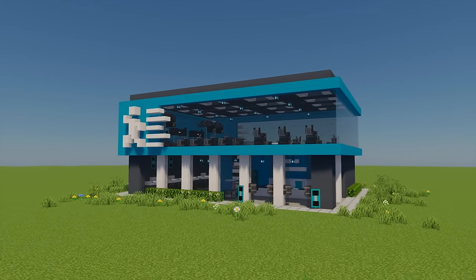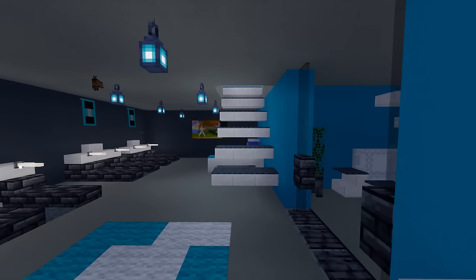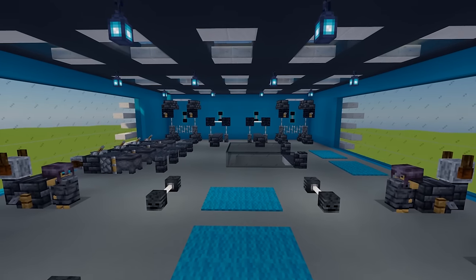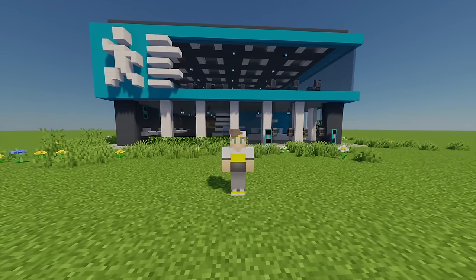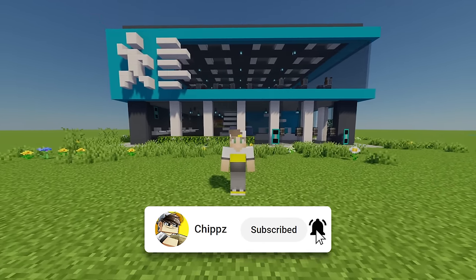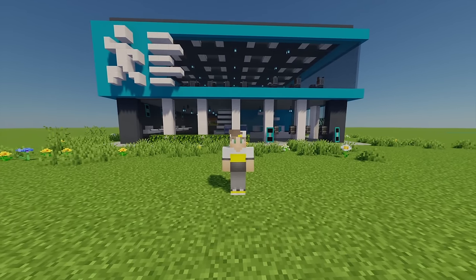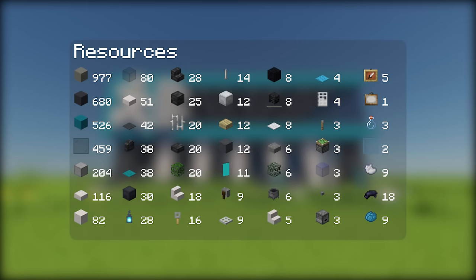Today I'm going to show you how to build your own gym in Minecraft. This gym is packed with loads of different things including some bikes, some treadmills, some rowing machines, and some weights. If you enjoy this tutorial I'd really appreciate it if you give that like button a little smash. Here are all the materials that you will need for this build.